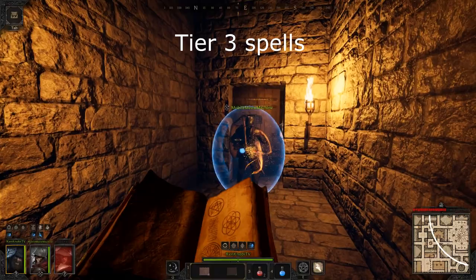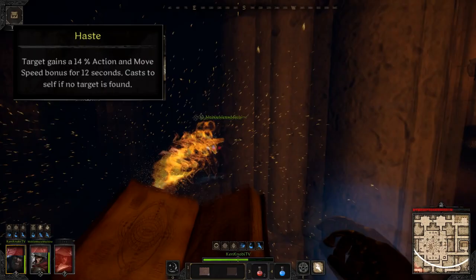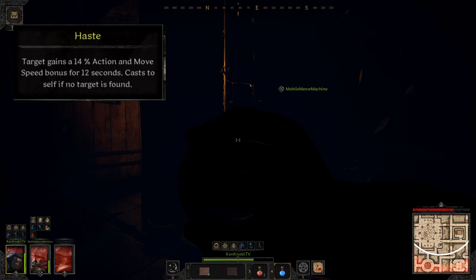Moving on to the tier three spells. Haste grants the target a 14% action and movement speed bonus for 12 seconds. If you have no target, Haste will self-cast on you. This ability scales a buff duration and is an essential tool in any wizard's kit, whether you're hasting your frontline fighters to help them engage enemies or buffing yourself to outrun your foes. Taking Haste is an absolute must.